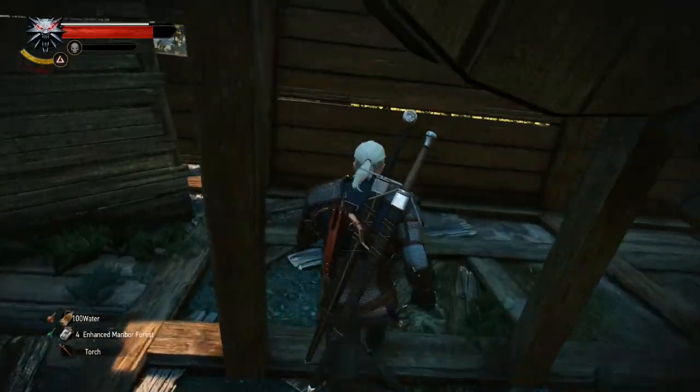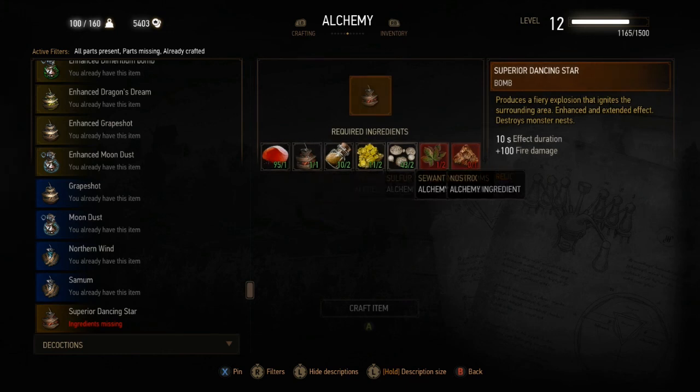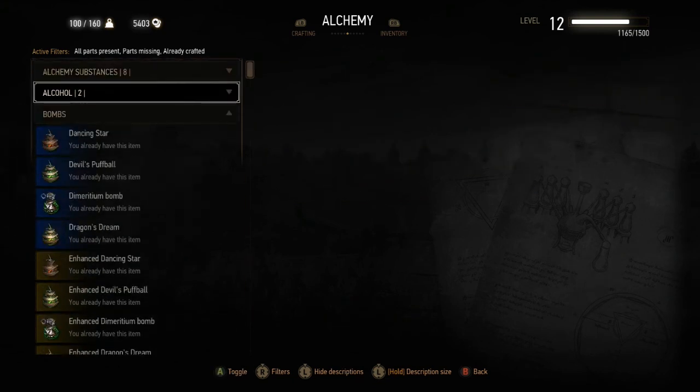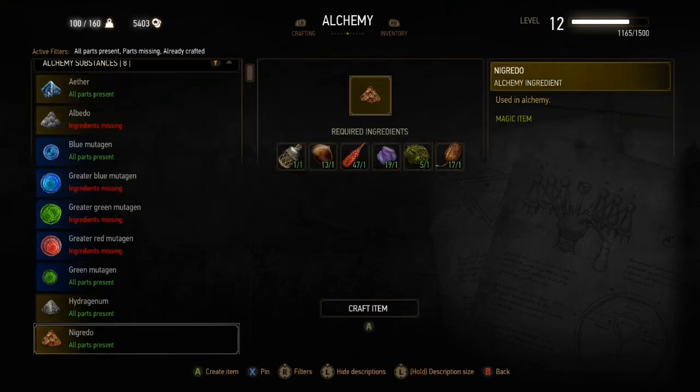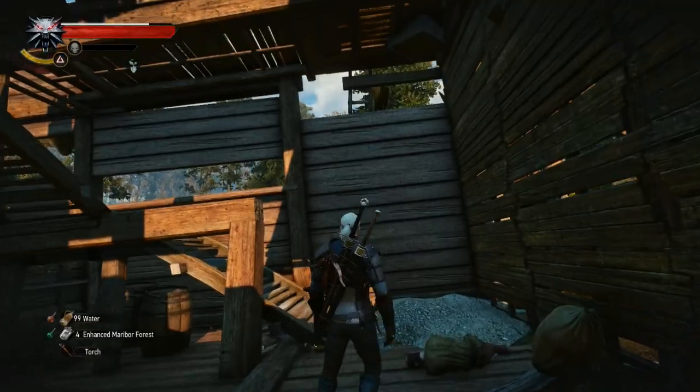We got some ruby dust and a superior dancing star recipe — that's cool. Let's see if we can make that right now. Superior dancing star — oh, we need some nostrics and some negrito. We can make negrito, I think. Nostrics we'll either buy or find someplace out in the world. But we have some white gulls so we can make the negrito. Now all we need is a nostrics.